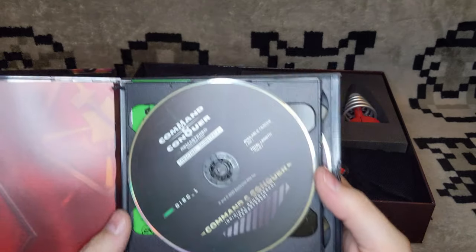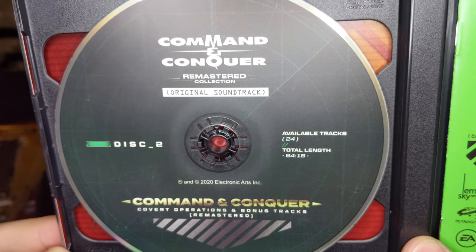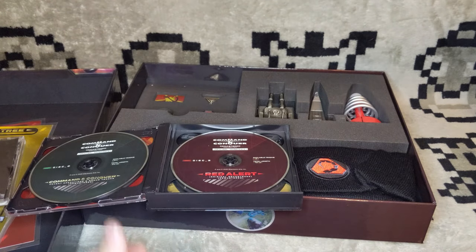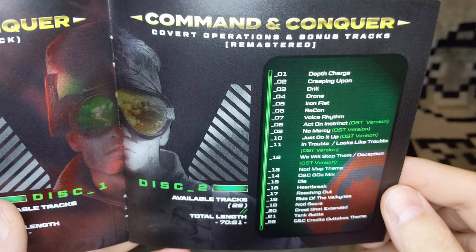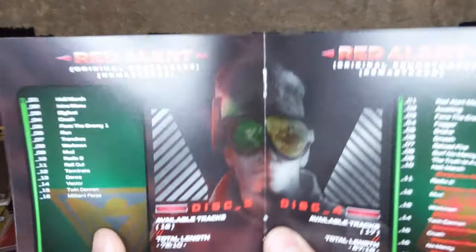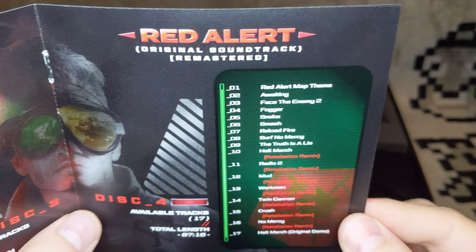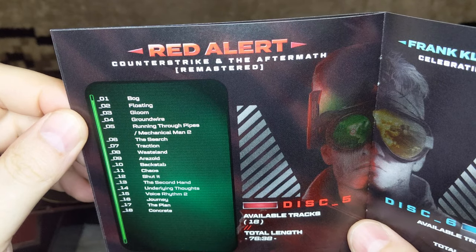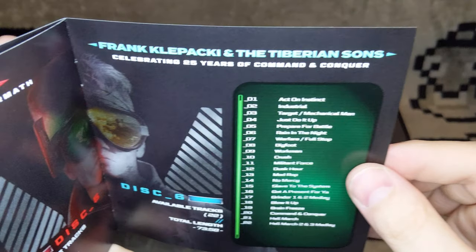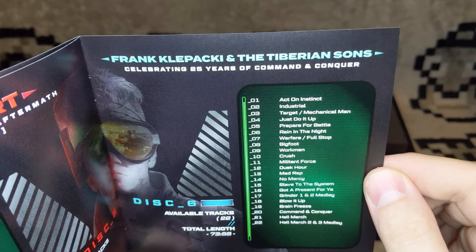We've got Command & Conquer Remastered — 22 available tracks, total length 70 minutes 51 seconds on disc 2. Disc 3 is the beginning of Red Alert. The insert contains track lists for all the discs. Disc 4 has the original Hellmarch demo — I want to give that a listen. Disc 5 is Aftermath and Counter-Strike songs. And disc 6 is Frank Lepacky and the Tiberian Sons — a bunch of remasters and remixes of different songs. This Hellmarch 2 and 3 medley is just absolutely amazing. I really like the way these discs look; they really fit the theme of Command & Conquer to me.